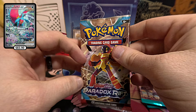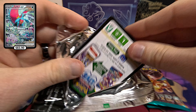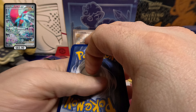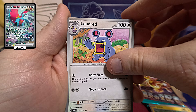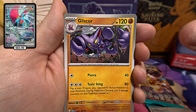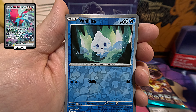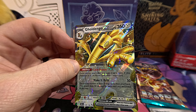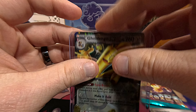But we got one more pack of Paradox Rift left — let's see what we can get. There's your code. Got the Basic Energy, Joltik, Cloudrid, Remoraid, Pumpkaboo, Iron Bundle, Gliscor, Future Booster Energy Capsule, Reverse Holo Mela, Reverse Holo Vanillite, and the Goldingo EX. Okay, we'll take it — better than nothing. Get him sleeved up and into the top loader.